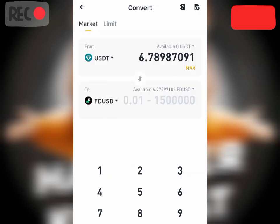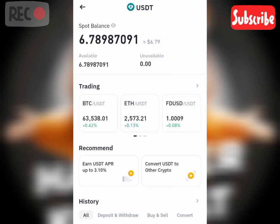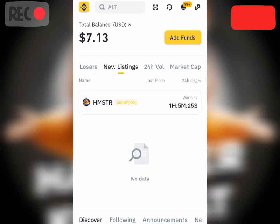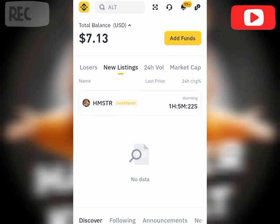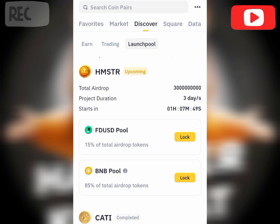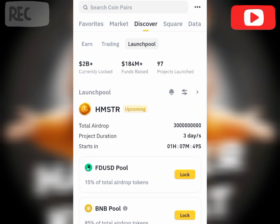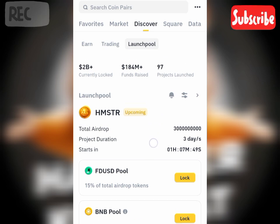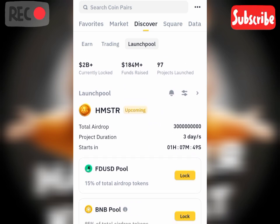Now let's go back to our launch pool. I'm going to click on the Hamster Combat launch pool. I'm going to stake my asset and lock it in — it's not going to be redeemable until about seven minutes from now, and I won't have access to it until the end of the three days.